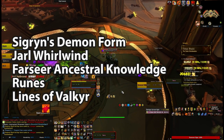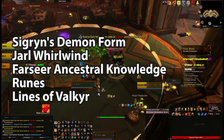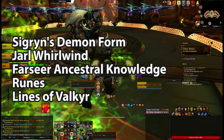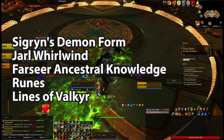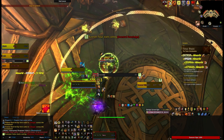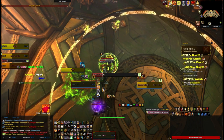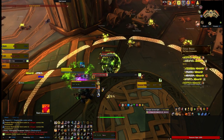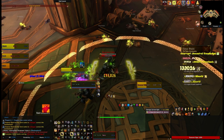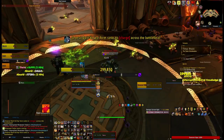This means being near the middle to deal with the runes, having a stun or movement boost ready for the whirlwind, having a stun ready to prevent Sigrun's demon form, and being able to see around the room to spot the Valkyr lines. I don't know if it's bugged, but in some of my earlier attempts I didn't seem to always get a tell — maybe it was just me or something that was bugged and hotfixed. Either way, you need good vision around you.